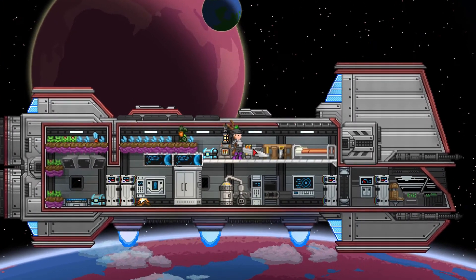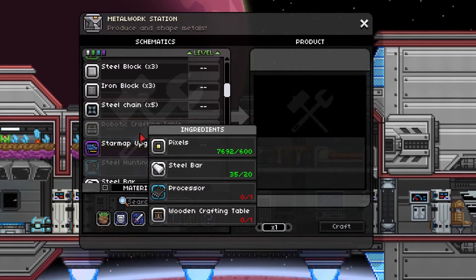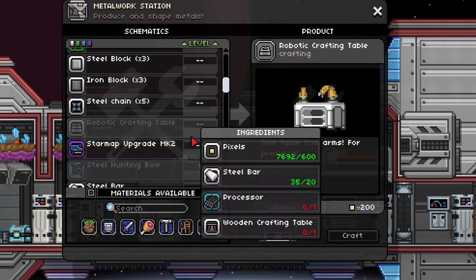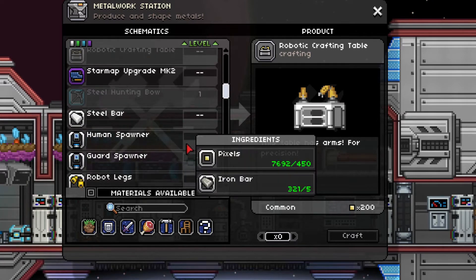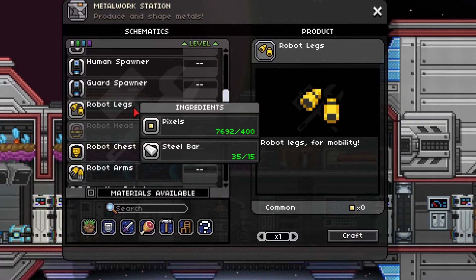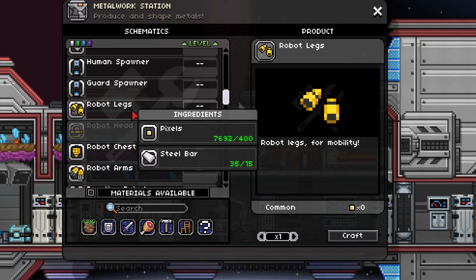Now if you go to your metal workstation, the main thing we want is a robotics crafting table. This table has arms for precision. It replaces the wooden crafting table, but to get that you are going to have to build yourself a robot. Now if we scroll down here, you can see the robotic parts — arms and legs. It's mostly pixels and an awful lot of steel, and to get steel you need to mix coal and iron. You can get that quite easily by mixing the two.